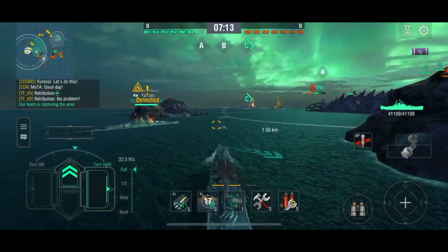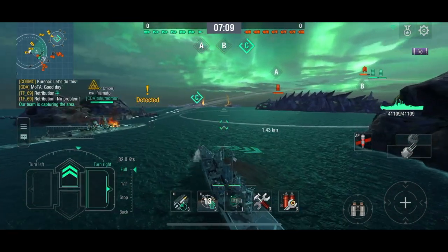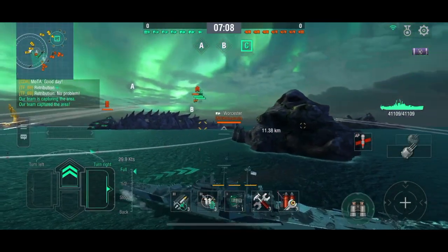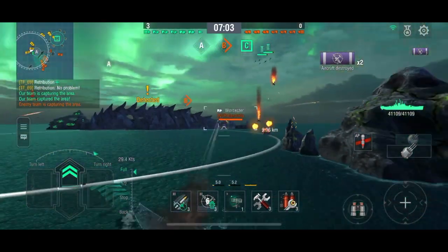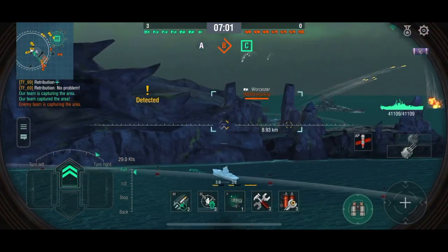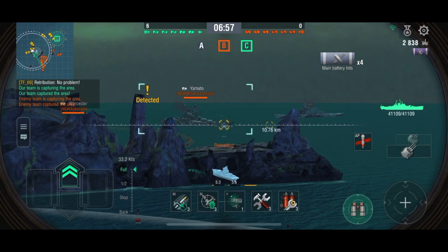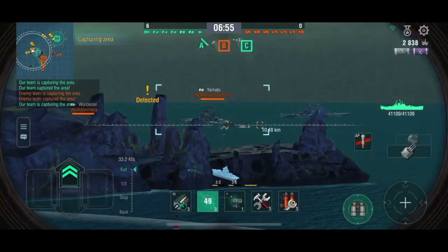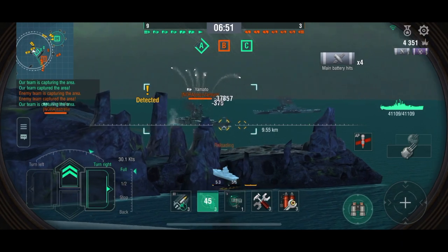I'm moving to cover the friendly Yamato. He pulled his torpedo bombers back, which I thought was a terrible idea considering Q's fighters are actually on top of them anyway. I don't know why the enemy Midway did that — he could have made the drop. They're taking a few shots and the Yamato seems to be shooting at me.